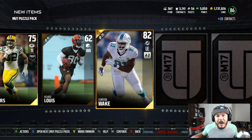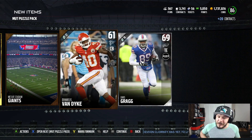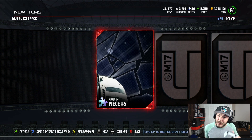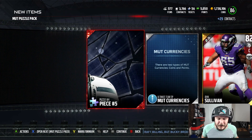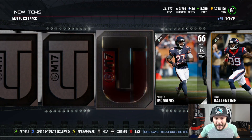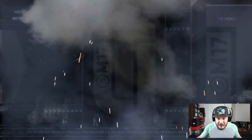You guys have been showing so much support on the pack openings, I figured I'd bring you another one. I'm gonna be stuck here selling cards all night long. Through a couple of these Puzzle Packs, no elites. Maybe they're saving that JJ Watt so I can show the comparison myself. We got Puzzle Piece four and five — good chance that one isn't worth much. Trey Mason tight end away.